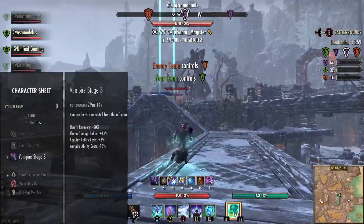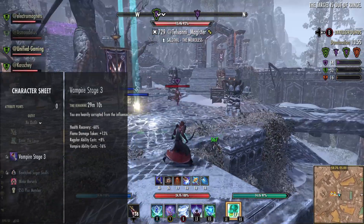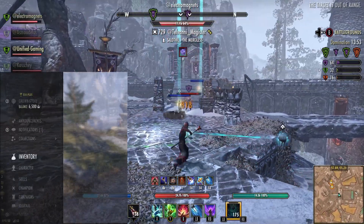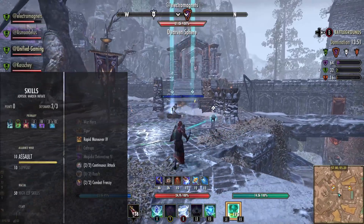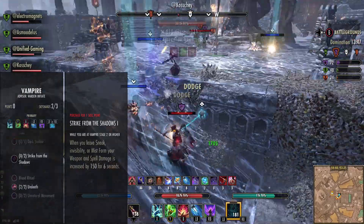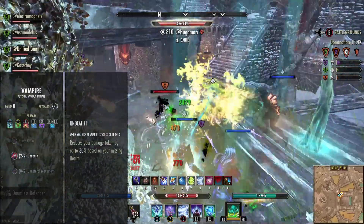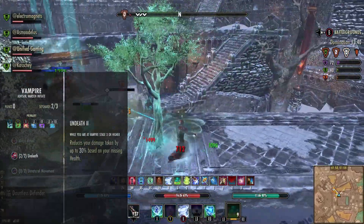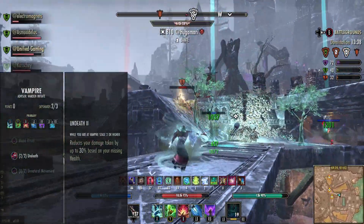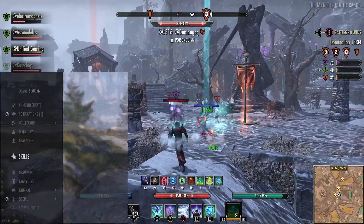You can probably notice we are a Vampire at Stage Three. Stage Three gives us access to a passive called Undeath, which is honestly a massive difference. Undeath is basically the Mark of the Pariah as a passive — one of the best, if not the best, defensive 5-piece sets in the game. So this is a really powerful passive to have.